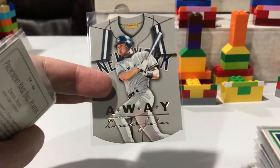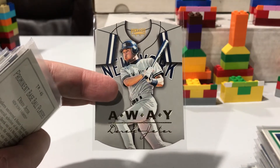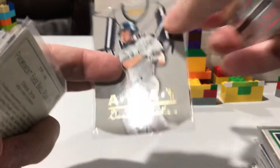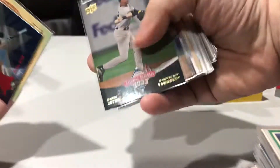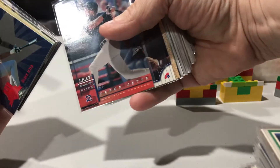Now this card here — this one's got quite a nice value on eBay. The Away insert goes for quite a bit, so super stoked I had that one. All-Star, Upper Deck, a couple of Star Quests in there somewhere.